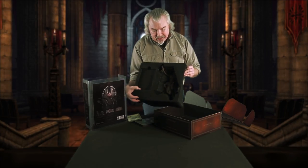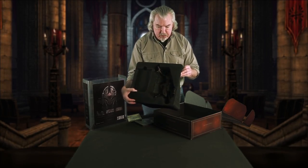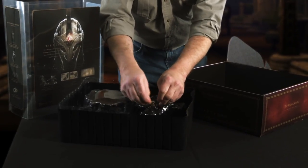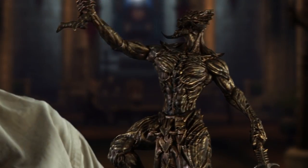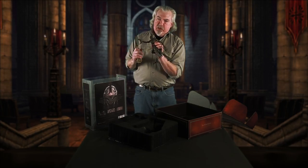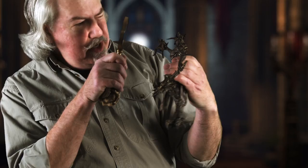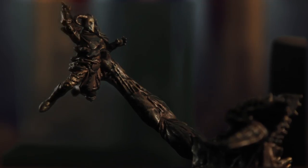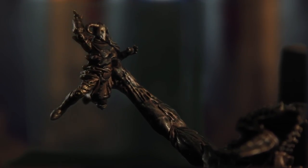That's a statue of the Daedric Prince Molag Bal himself. His statue is bound in here, just as he wants to bind the mortals of Tamriel. Here he is — Mr. Molag Bal himself, the Mace of Molag Bal, his mighty artifact. He's got a victim here. Look at the tiny torment on that miniature victim's face. I gotta tell you, this is deathless art.